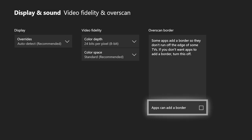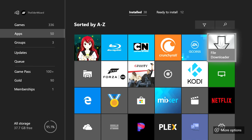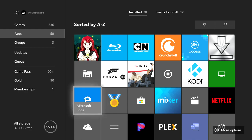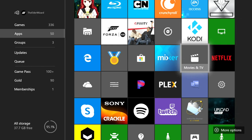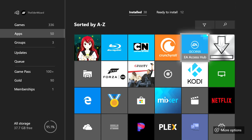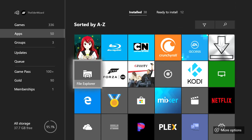Next, go to your Games and Apps and make sure you have: File Downloader, File Explorer, Microsoft Edge, and last but not least, UFO dot Transfer. If you do not have all four of these apps it will not work. You can find UFO dot Transfer and File Downloader in the Microsoft Store. For File Explorer, many people have reported that if you hard reset your Xbox but keep all games installed, it will appear afterwards.